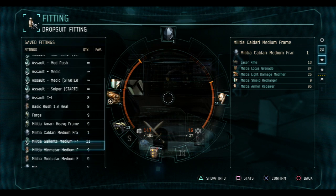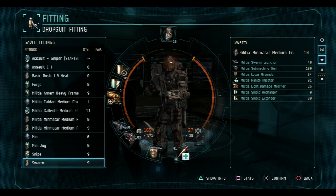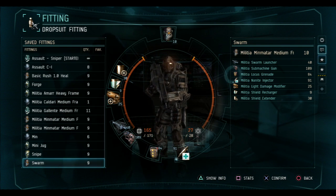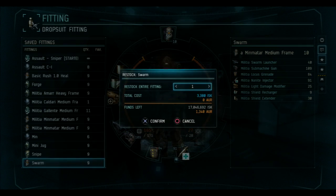For the Swarm Launcher fitting, I'm using a Swarm Launcher, submachine gun, Locust grenade, nano injector, a light weapon modifier, a shield recharger, and shield extender. This costs around 3000 ISK as well, so you should be good. It's really cheap — of course it adds up as you die, but I highly doubt you're going to die more than 15 times.